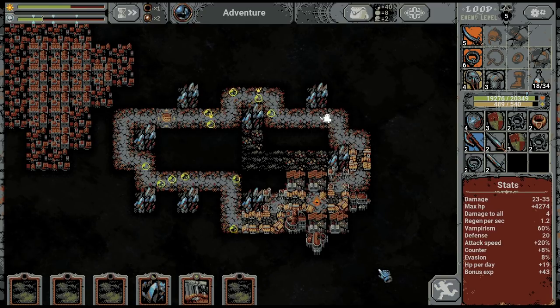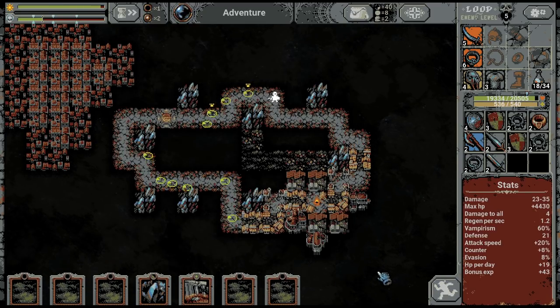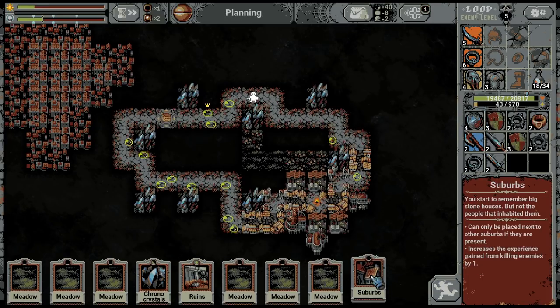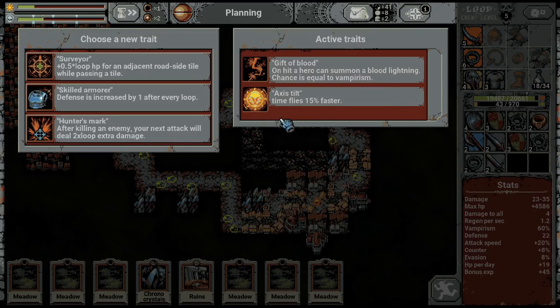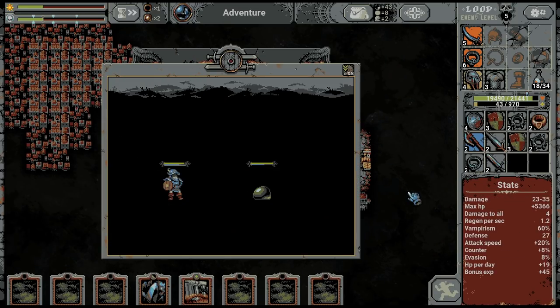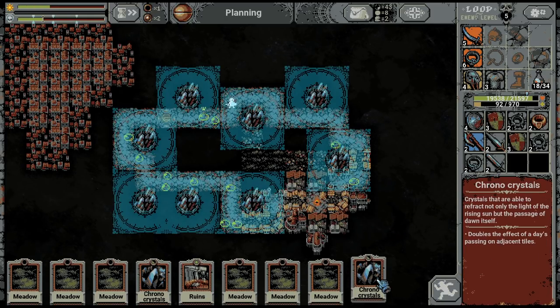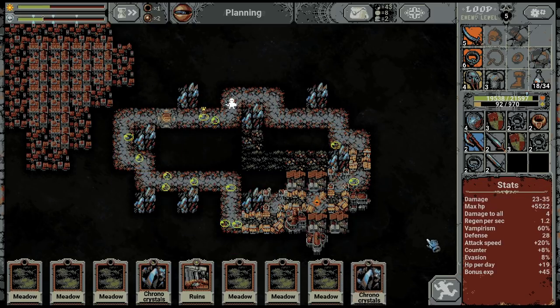I want to loop a bunch of times and fight the bosses at high-level loops. There is a chance we will lose at omega but who cares — we beat omega on the last run, and on the one before that, and on the one before that as well. Let's pick this up — this is not the one I want but it's a good one. I think I'm done with the chronos.